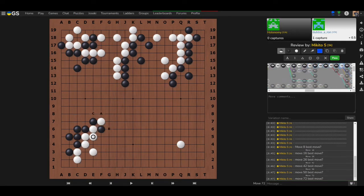Question for Pico: in what appears to be a running race, black has just played an atari, and now it's black's next move. What should black do — A, B, or C?